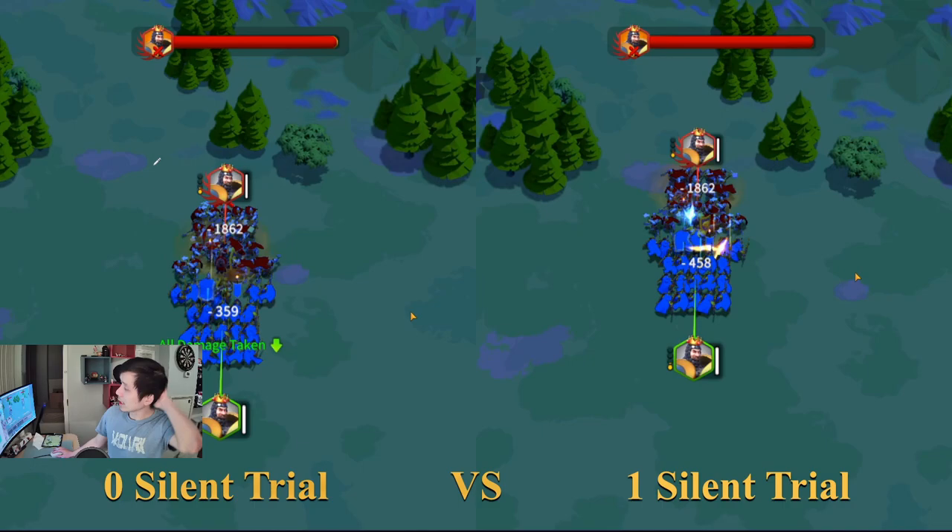On the left-hand side, we have a Richter that I'm using with no Silent Trial — zero Silent Trial. And on the right side, we have another Richter using Silent Trial with special talent. So on the left side, we have zero rage reduction every attack. And on the right side, we have a minus 13 rage reduction every single attack. For this video comparison, I want you guys to pay very close attention to the rage bar of the target Richter.